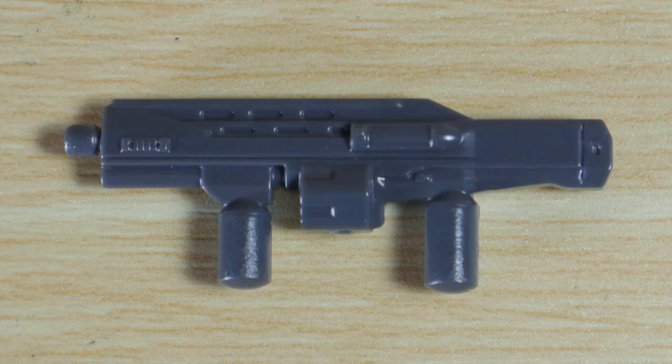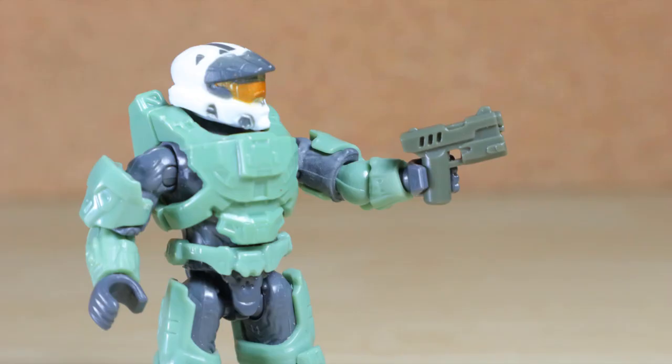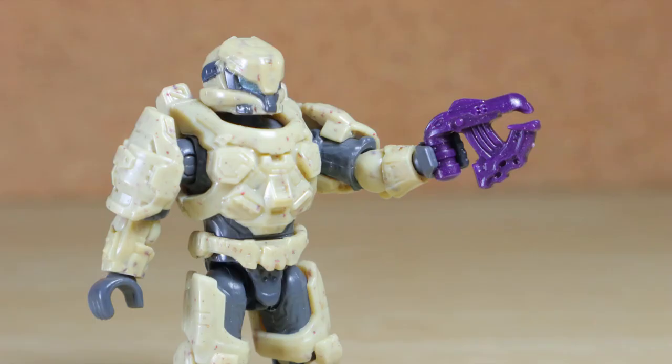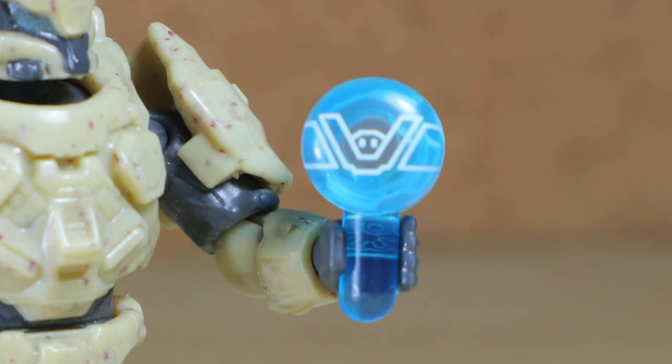The set includes two great base plates, a bulldog shotgun in gray, the introduction of the updated sidekick pistol — thank goodness in dark gray — a brand new pulse carbine in purple, and a plasma pistol in purple. There are also two printed AIs that can be held in their hands, with the yellow Fret and blue Cirque.